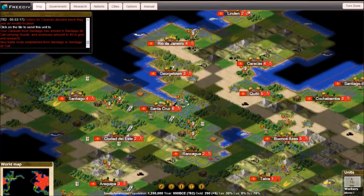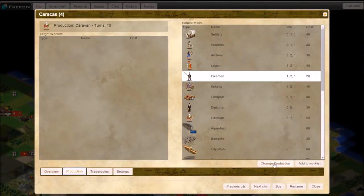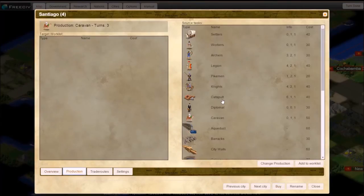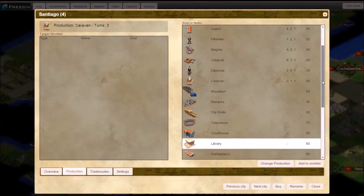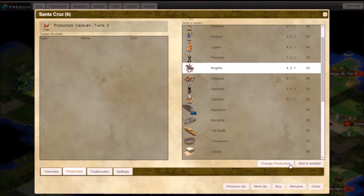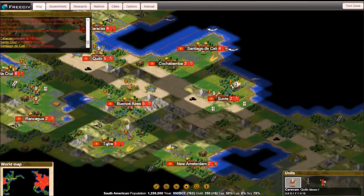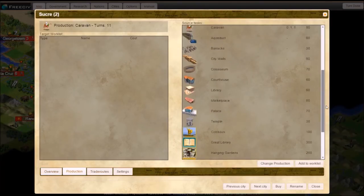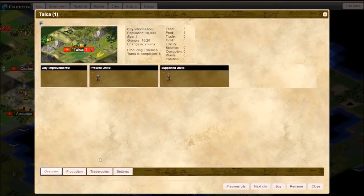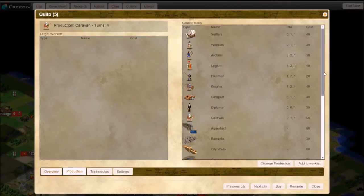Finally getting some workers out — I probably need more because I have lots of towns but very little irrigation or roads, and that's probably going to cause an issue later on. I'm starting to crank out some knights just to have some sort of a military, because right now if he were to send a military at me I would be hosed. Especially since he knows where I am, which is more concerning.